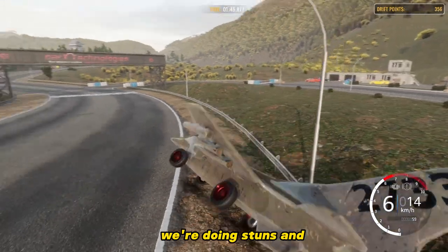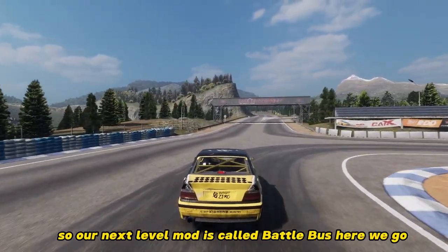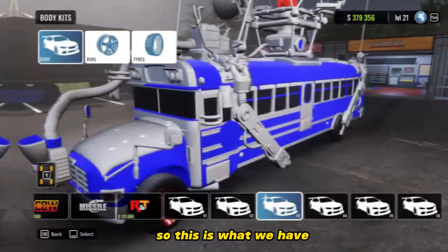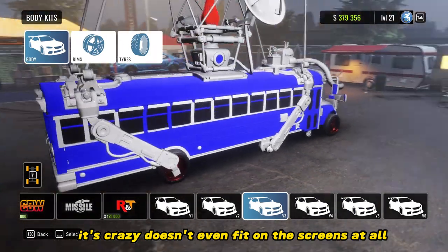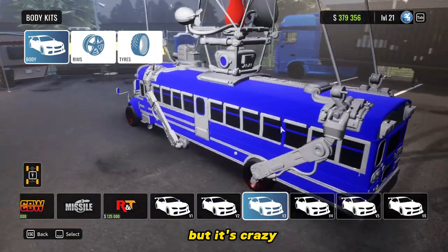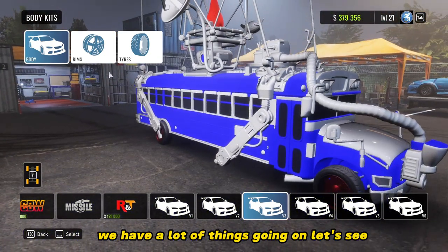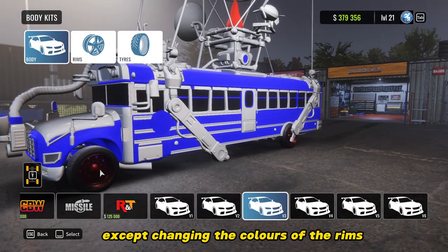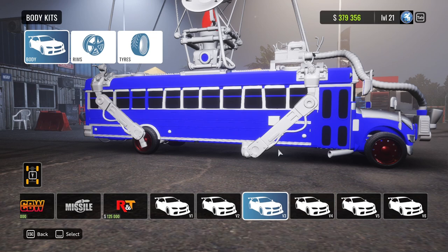We're doing stunts, and our next level mod is called Battle Bus. So this is what we have — it's crazy. It doesn't even fit on the screen at all. We have a lot of things going on. We can't really do anything except change the colors or the rims, so let's go to our next mod.